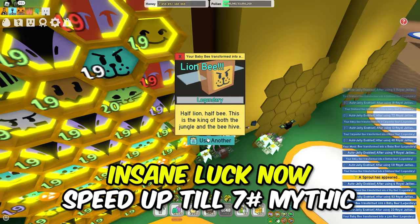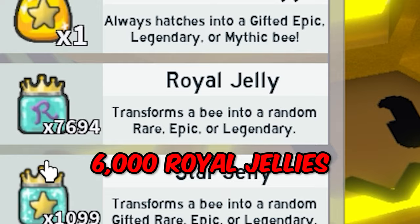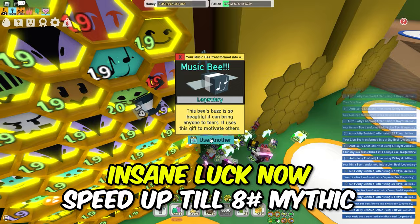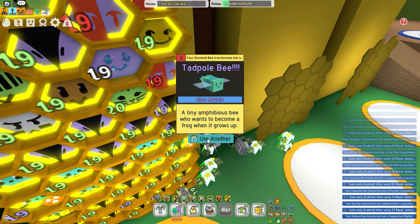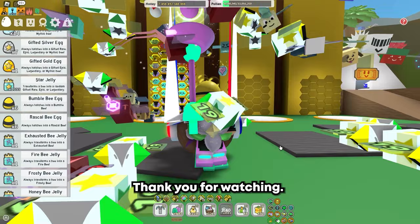A vector bee took 6,000 royal jellies. 6,000 royal jellies — I got 8 mythics in total, which is way more than rolling until mythic. Thank you for watching. If you want to see more tricks, just subscribe.